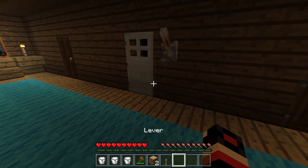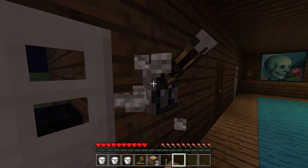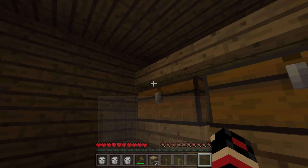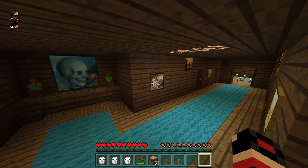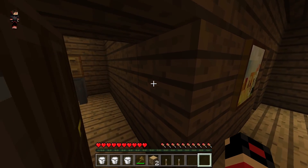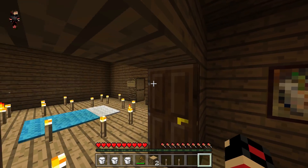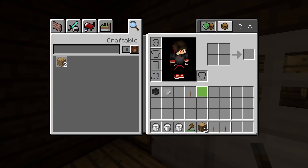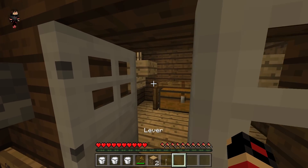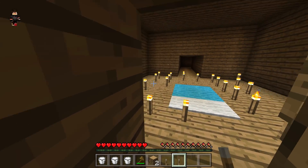We need a lever for this room because we actually need to break some stuff from this door. Let's do that right now — nope, nothing in here. We need to break that out. Oh my god, this dimension is actually massive — did not think it was going to be that big. We do have a shower right here. Let's go ahead and use the other key.